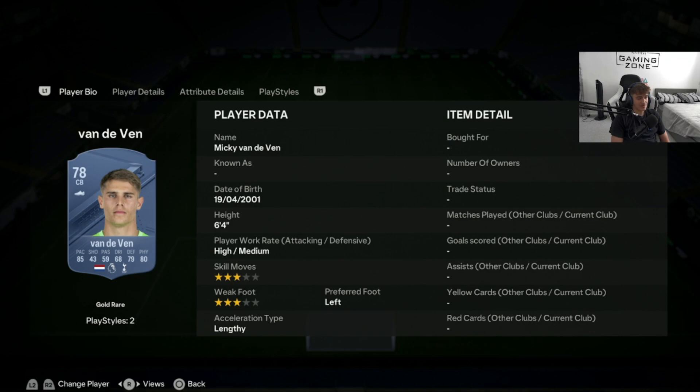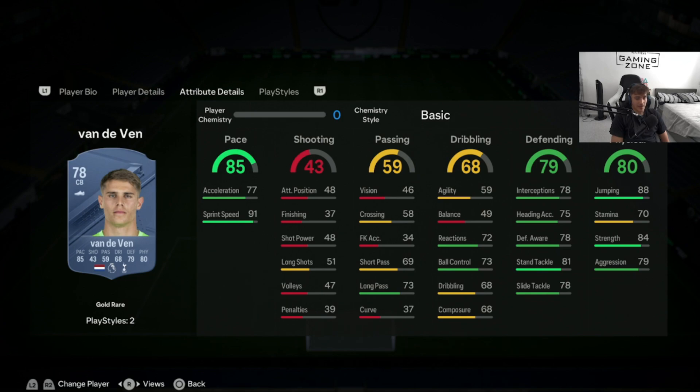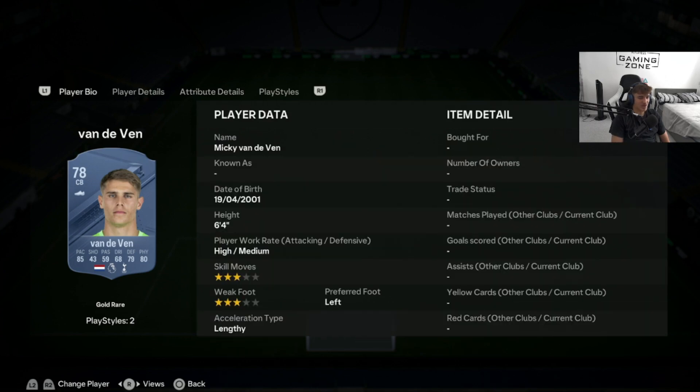Next we have Van de Ven, who has dropped a lot in price recently — he's around 10,000 coins. He's coming in with 85 pace, and we know pace is huge on these cards. He's 6'4" with Premier League and Dutch links — you can't get much better than that. Sprint speed is absolutely incredible at 91. Very good defending and physical stats as well. For a card at only 10,000 coins with a lengthy acceleration type, he's going to be really overpowered.